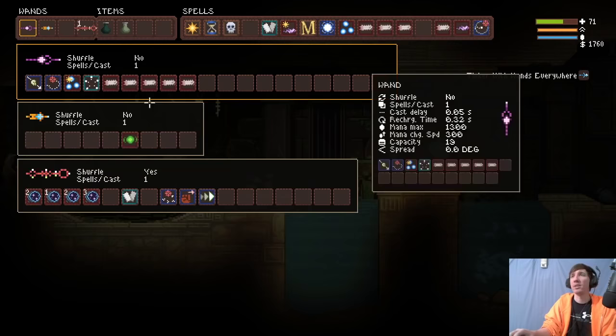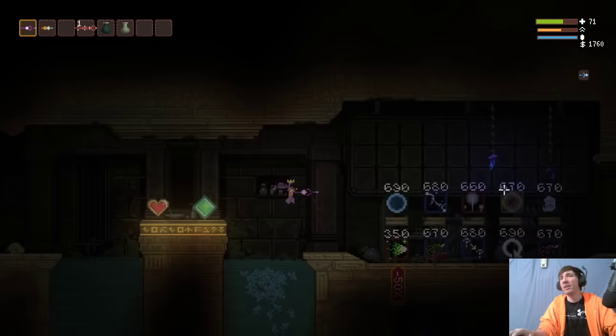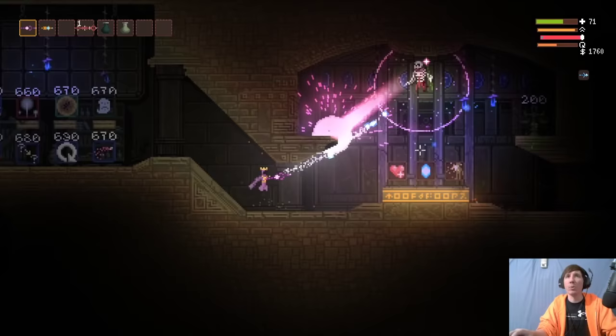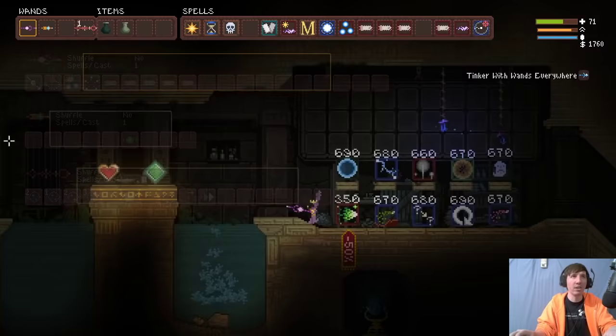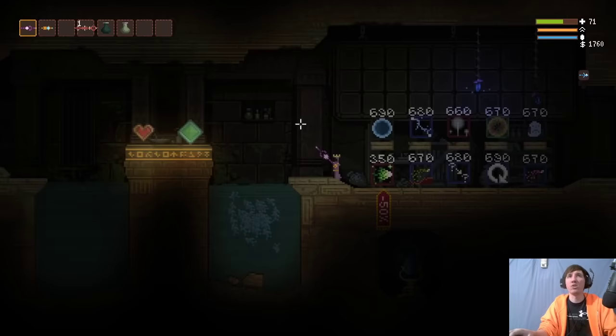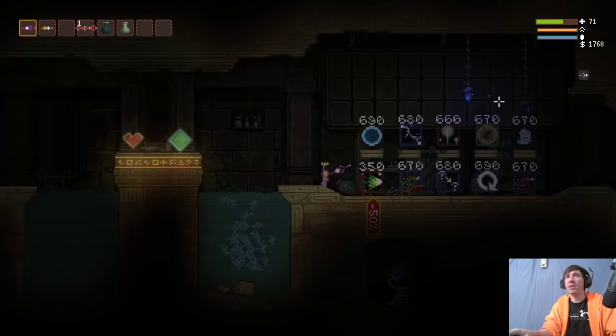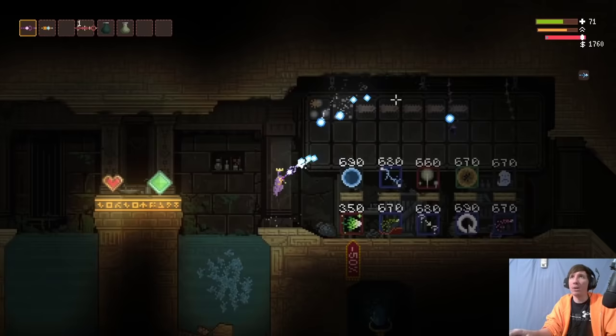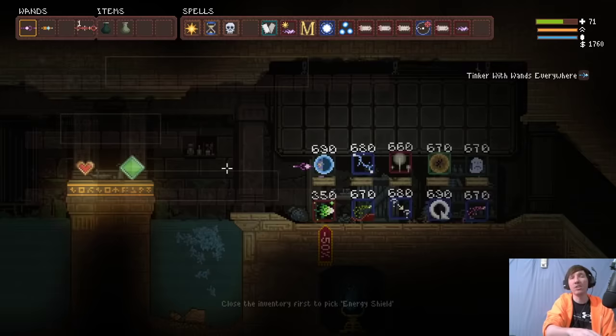Let me quickly show you what a piercing homing combo can do to an enemy. It's a little mana-expensive, but whenever you shoot it at bad guys — there it goes — sometimes it gets real close but misses the hitbox. You could even use something like projectile area teleport so it just jumps onto enemies and you don't have to worry about funky hitboxes. It's a pretty strong combination. But the problem is the mana — it burns through mana very quickly, which leaves you vulnerable. That's where the add trigger comes in handy.